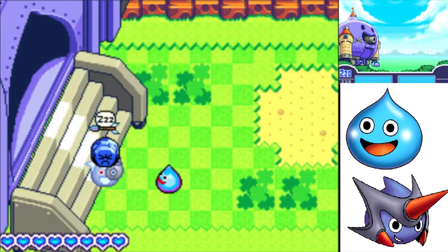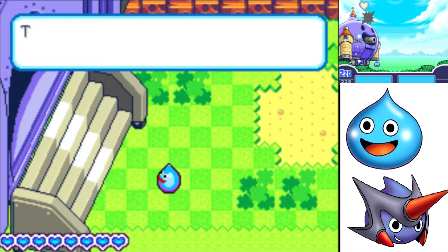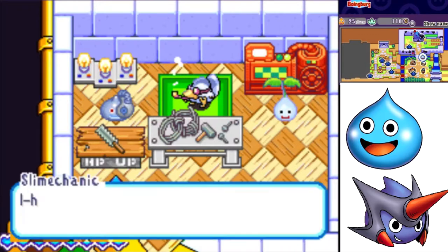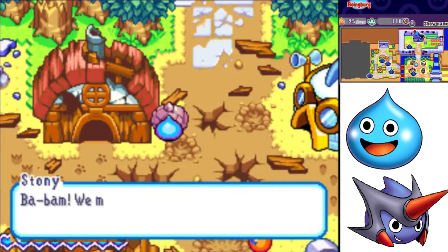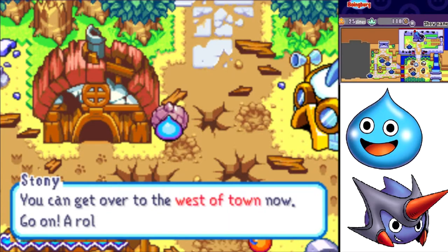Straightforward HP Up, please. The tank's HP increased by 30. It's still at 30 HP but eventually gets to 40. The 20 slime-ton iron balls have been moved and the bridges cleared — we can get over to the west of town now.